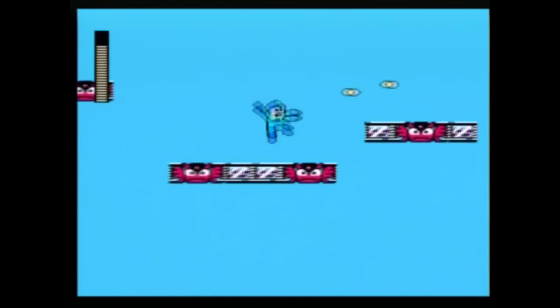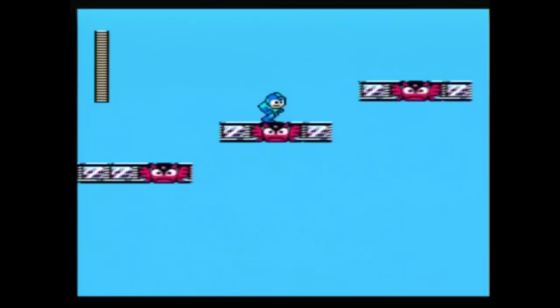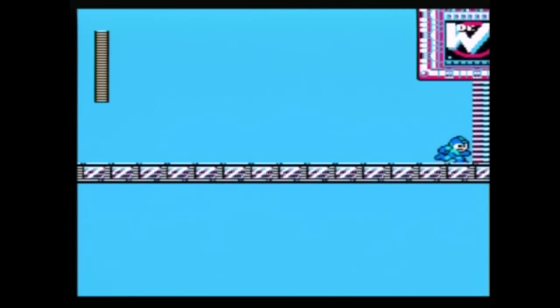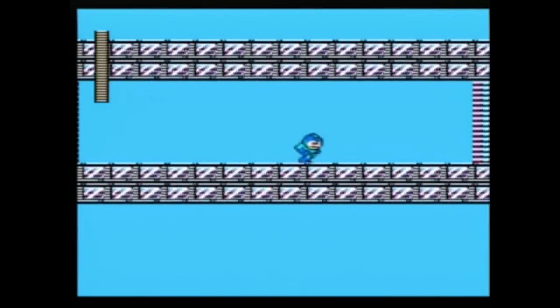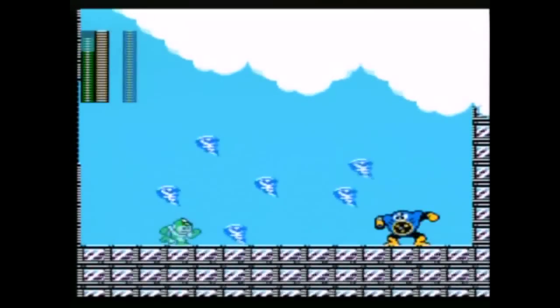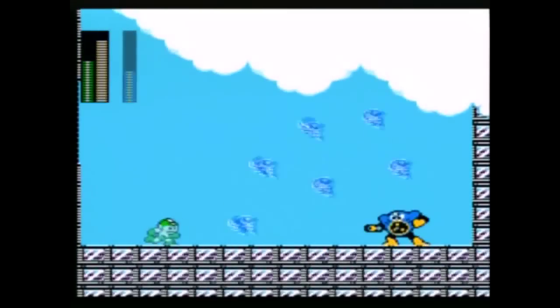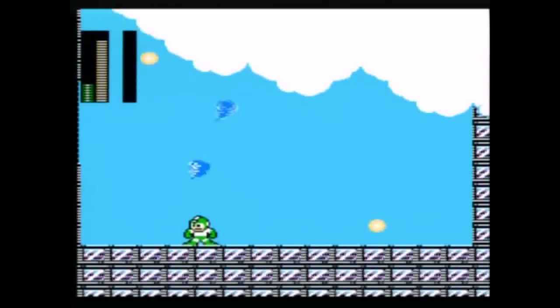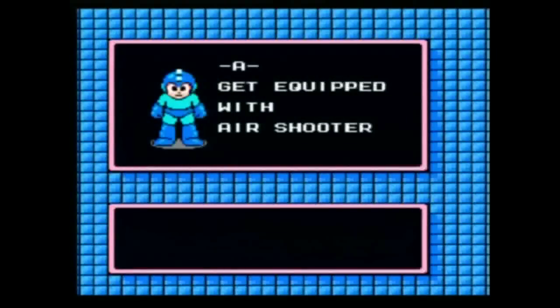You could probably use the metal blades here to make it a lot quicker than using the mega buster. Approaching Air Man's boss fight now — you're going to need the leaf shield. He throws small tornadoes at you that you have to dodge; some are very hard to get past and you'll probably get hit. But you don't need that many hits on Air Man to defeat him. The leaf shield totally destroys him — two hits, three, four, done. If you have the leaf shield, Air Man will not be a problem.